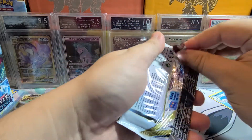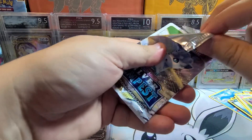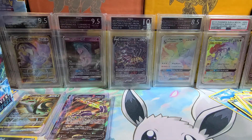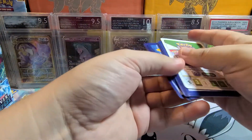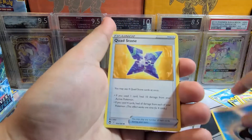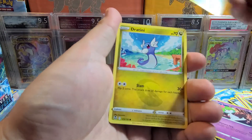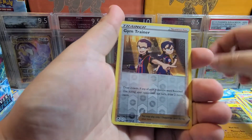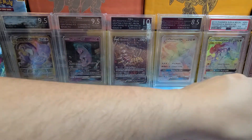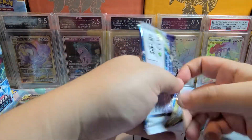I'm expecting a little bit of a slowdown in terms of pulls. A white coat card doesn't mean we're not gonna get anything — we could still get a Trainer Gallery. Pack six: Water, Quadstone, Morpeco, Capturing Aroma, Rods, Fletchling, Dratini, Klink, Stunfisk, Reverse Gym Trainer, and Klinklang. Our first pack where we don't get anything worth noting.